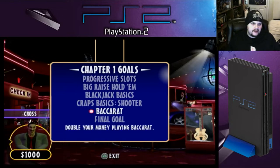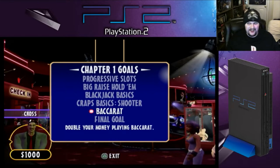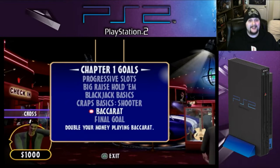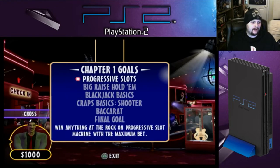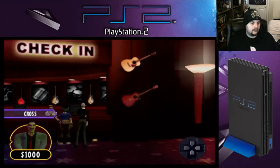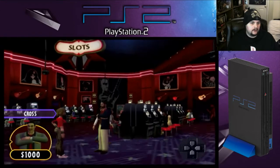Do we double our money? I mean, we've got a thousand. A thousand dollars is a lot of money, but when you're in a casino, a thousand dollars seems like it'll go by real quickly. This is just me thinking out loud. So we're gonna find out what happens. Let's do Progressive Slots — I think this would be the right choice. We'll just exit out of this menu.